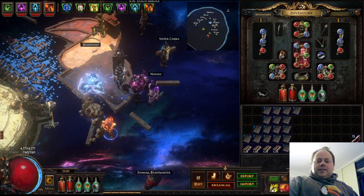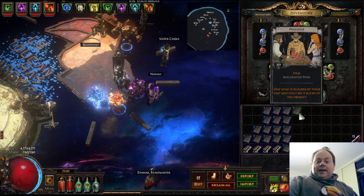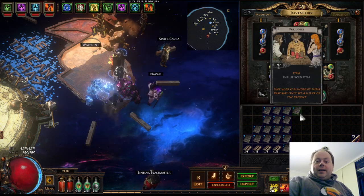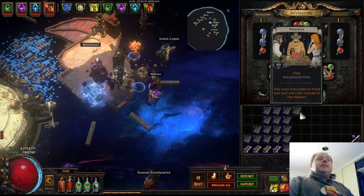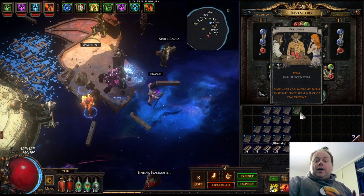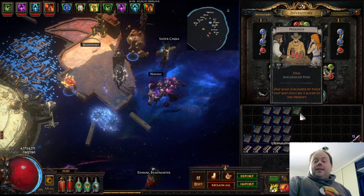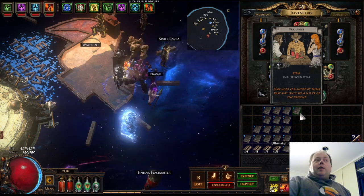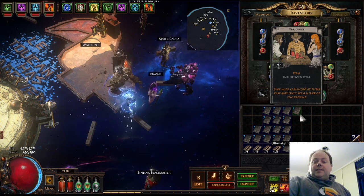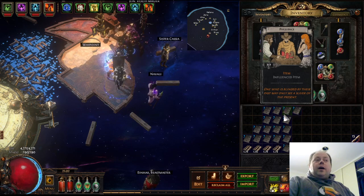Howdy all, grab yourself a beer — it's time for some Path of Exile discussion. Today I wanted to look at one of the new divination cards introduced with the Ultimatum league in 3.14. Prejudice is a divination card that is very simple: it gives you a unique item which is influenced. There are a lot of unique items in the game, so I'm keen to turn in a reasonably large number of sets to get some sense of what you can expect from it.